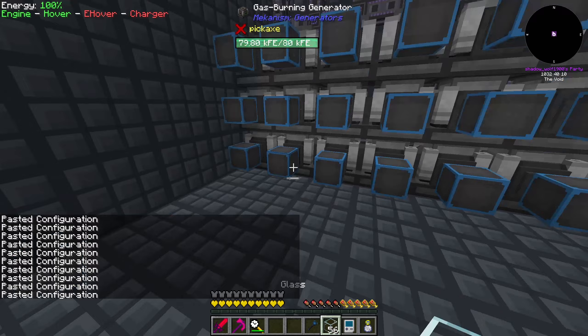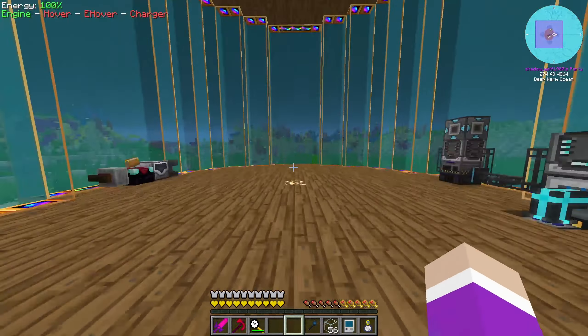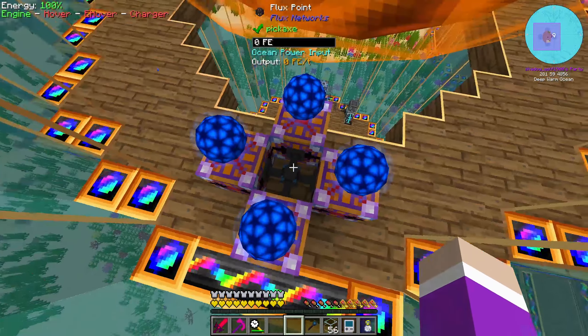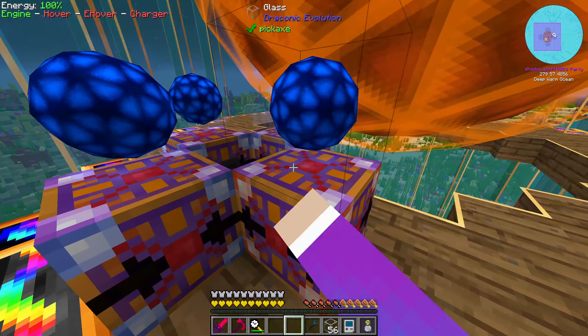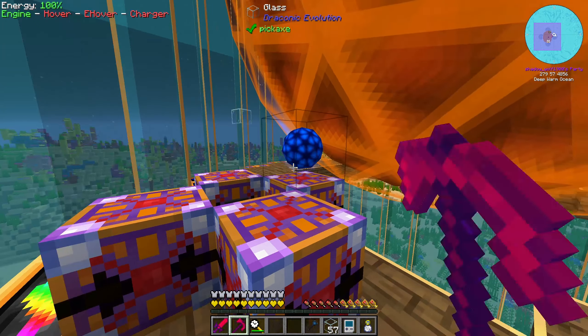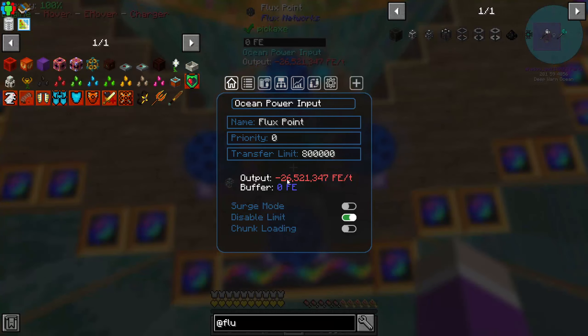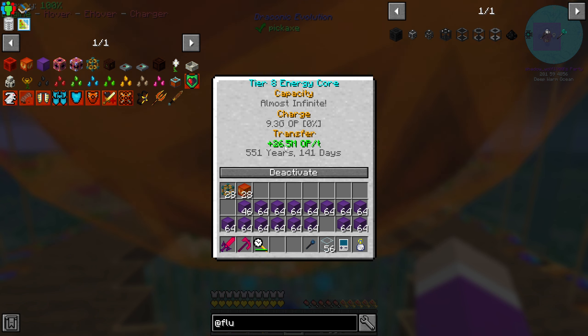No power is outputting — probably because I need to configure something over here. So this is output, this is input. Why is this not connecting? Are you actually storing power? No. Maybe if I replace it and start fresh — oh okay, so it has to be built afterwards. So now if we look in here, we're outputting 26.5 million and this thing is storing it. There is already 5 billion power in here — 7 billion! It's gonna take 551 years at a rate of 26.5 million to fill this thing. Are you kidding me?